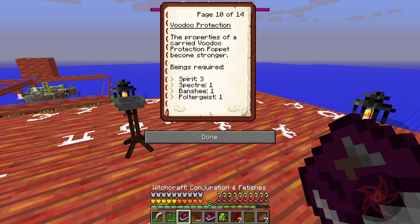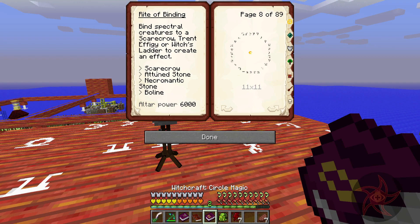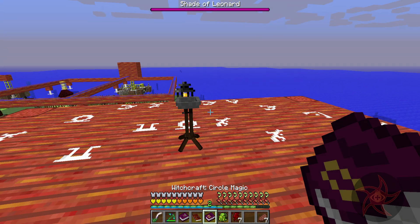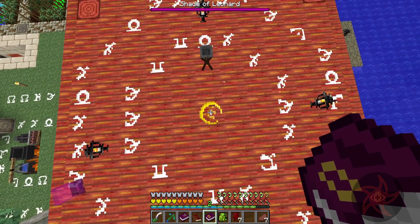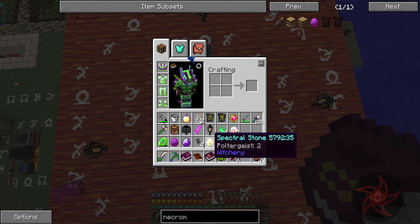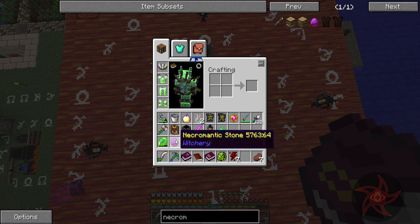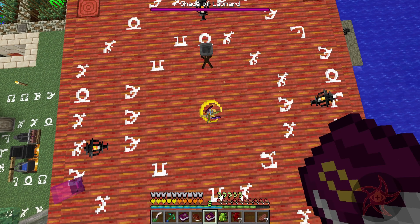Okay, so it was 3-1-1-1. And then we need a Scarecrow, a Tuned Stone, Necromantic Stone, and a Bowline. So: Banshee, Poltergeist, Spectre. I didn't put that one away. Scarecrow, three Subdued Spirits, Attuned, Necromantic Stone, and a Bowline.